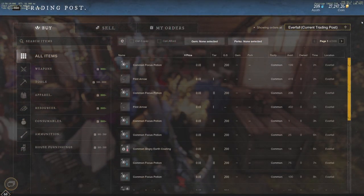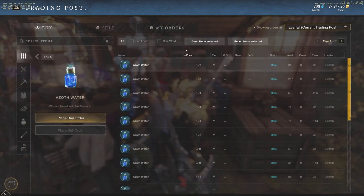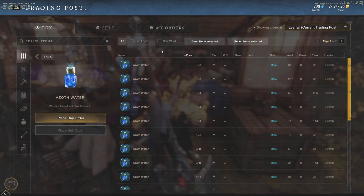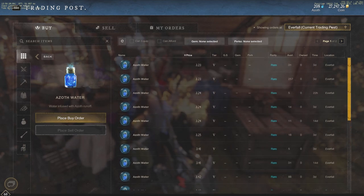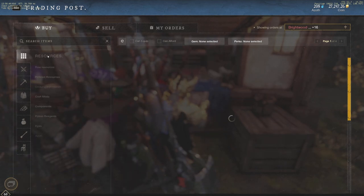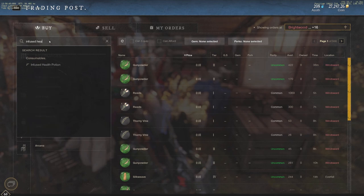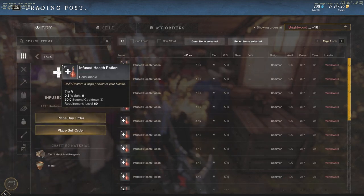A lot of people have been asking recently how do you make gold very quickly. I've made some videos in the past — Azoth Water was one of them. Let's see where Azoth Water is now. We're continuing to see the price kind of tank. We're seeing $3.23 for each piece of Azoth Water on my server, though obviously this is different per server. If we look at everywhere, in Monarch's Bluffs you can actually grab some for two gold a piece. Azoth Water is used for infused health potions, so let's take a look at infused health potions because that is a really quality potion a lot of people are going to be grabbing.